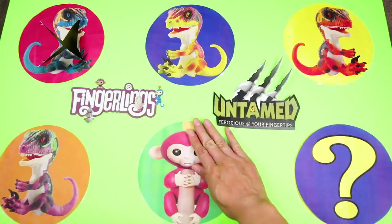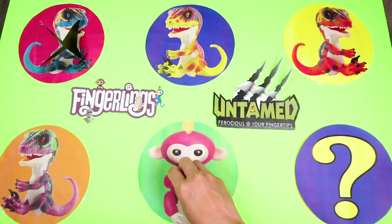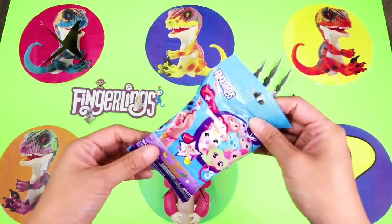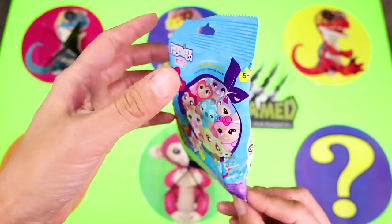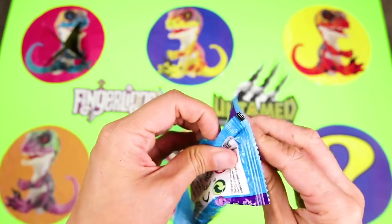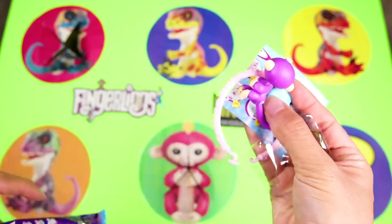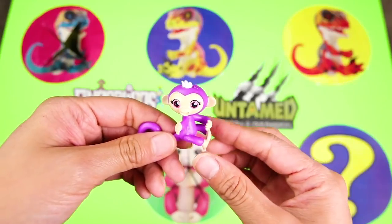Bella is a pink monkey that loves to play silly monkey games. She likes to hang upside down and cuddle, just as long as she's being pet. I bet she has some really cool stuff behind her circle. We got a Fingerlings mini blind bag! Nice! These Fingerlings are extra small, but just as adorable as a big one. I want to see what color monkey we got - it's purple, just like Mia! Maybe this is Mia's baby sister!